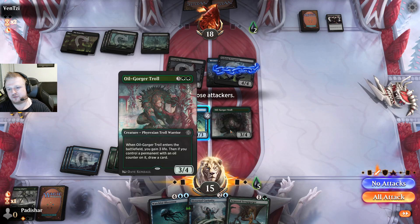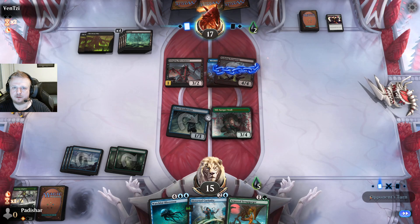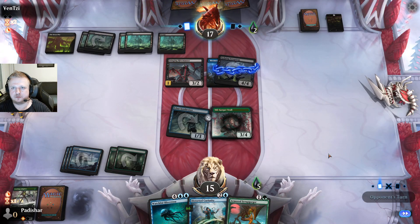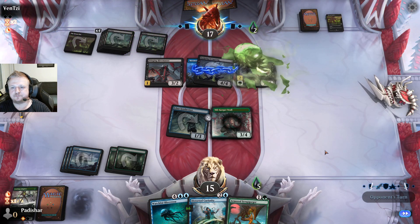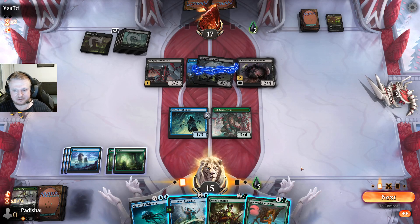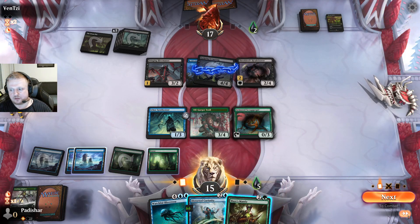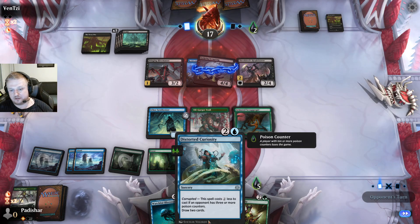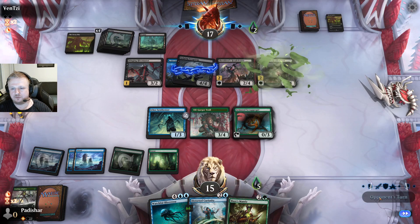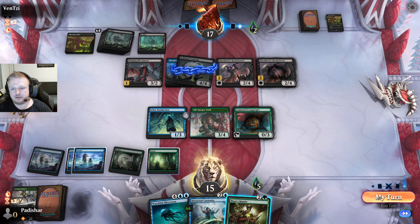Let's hope to draw a land. This is actually better — thank you for that. Am I ever going to attack? Even if they deal with the three-four, I don't think so. They removed two of my guys — do they have more removal? They're digging for more cards. There's the Head Cleaver — I can't take any poison damage that deals me more. But I have the Mage's Mantle, so let's use it. I'd rather clear the trick here and then play the Curiosity.